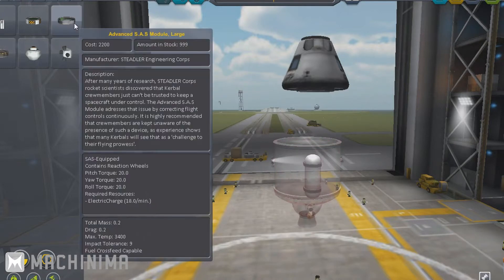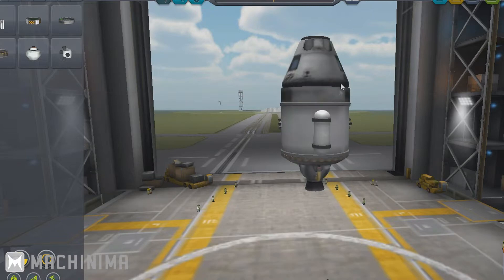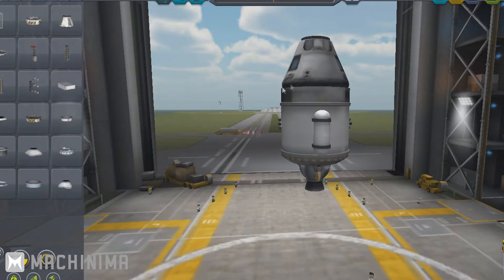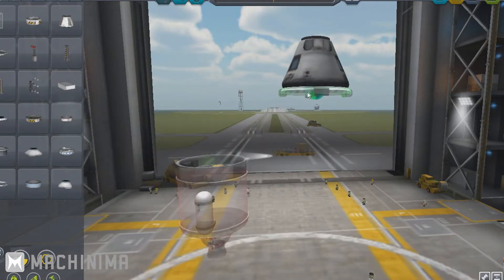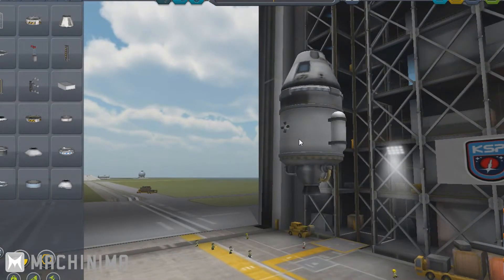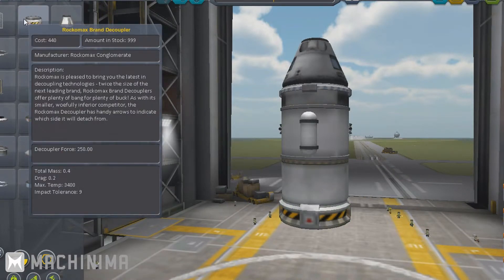We'll take that off and put an SAS module on so the craft has some attitude control — it'll be quite sensitive because it's a small part. We'll add a radial decoupler so we can bring the command pod back down. The decouplers come in different sizes and have different decoupling forces and impact tolerances — stronger ones hold the craft together better and push out more forcefully.